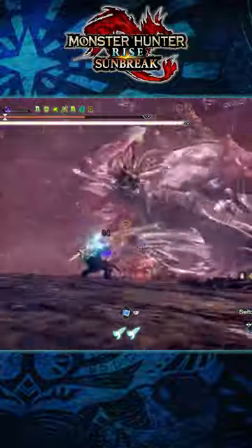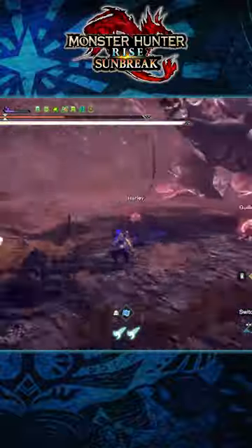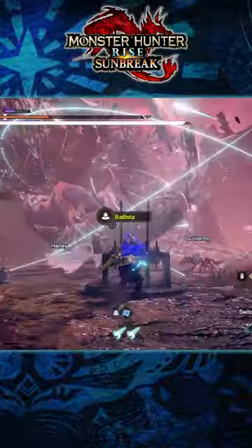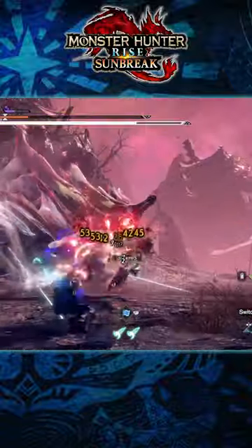Tip number two: when you notice Ametsu starting to charge up, almost as if it's paralyzed, this is a golden opportunity to use the ballista to bind the monster, knocking it out of its powerful attack and locking it in place for a small duration of time.